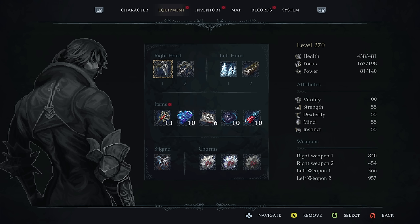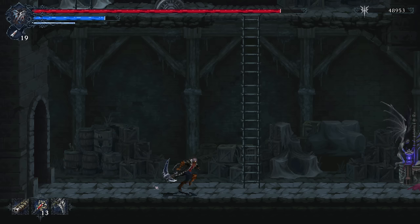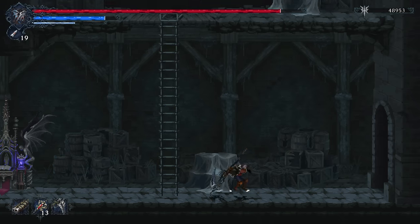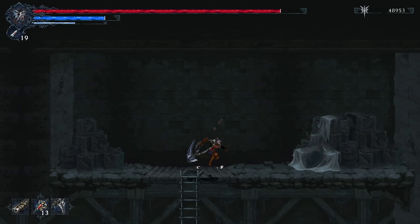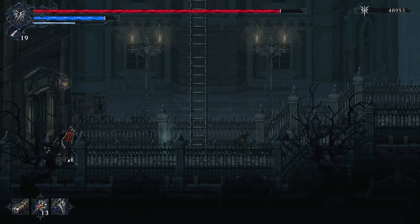On top of that, we have pretty standard leveling. This character is way leveled up at 270 — I've beaten the game and done farming at this point, and modded his stats up so I could test all the weapons. We have the standard stats of Strength, Dex, Mind, and Instinct. Mind increases your mana bar, Instinct is focused around gun damage, and Strength and Dex are pretty straightforward with health. It's simplified — very straightforward. Strength, Dex, Guns, Magic. Kind of hard to get confused on what does what.